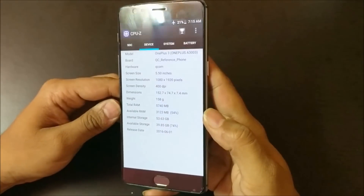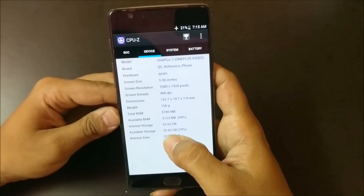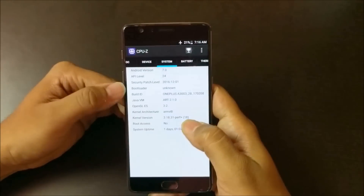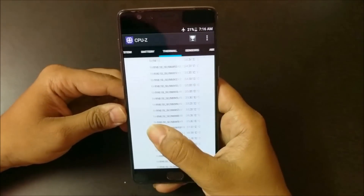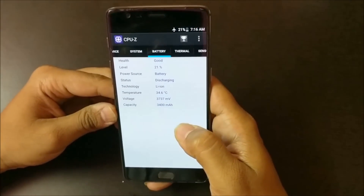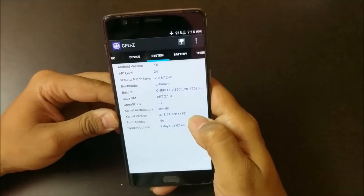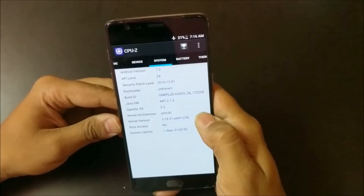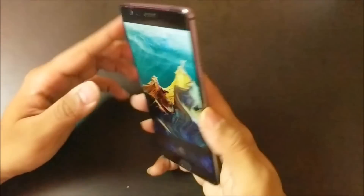The internal storage of the OnePlus 3T is 64 GB, of which around 54 GB is usable. It has been updated to Android Nougat 7.0. The battery powering the OnePlus 3T is 3400 mAh, supported by fast charging. OnePlus claims you will get seven hours of battery from 50 minutes of charge with Dash Charge.